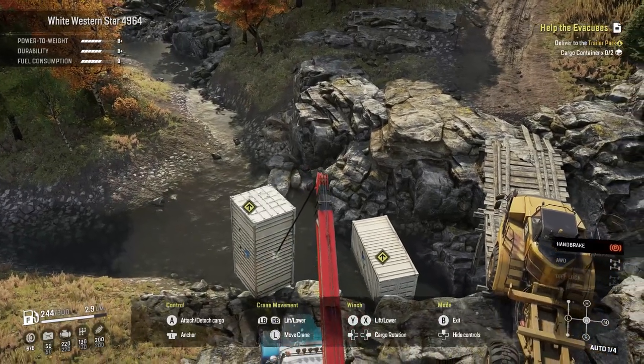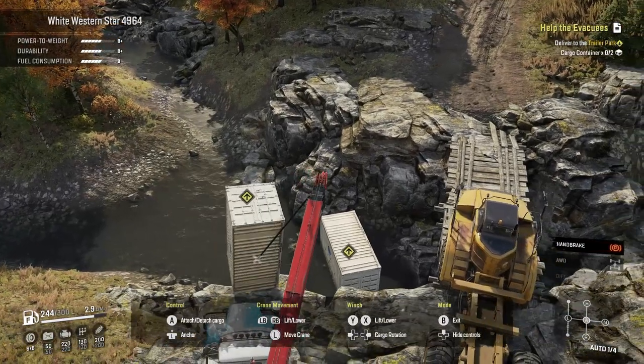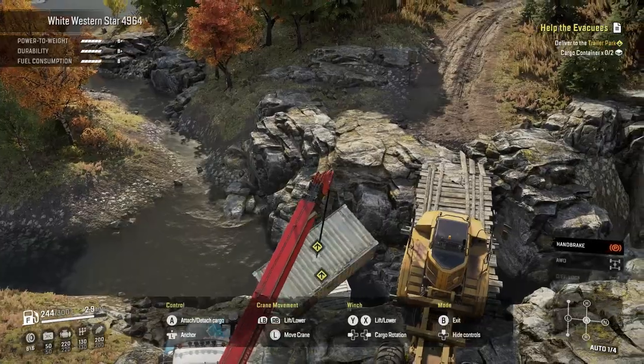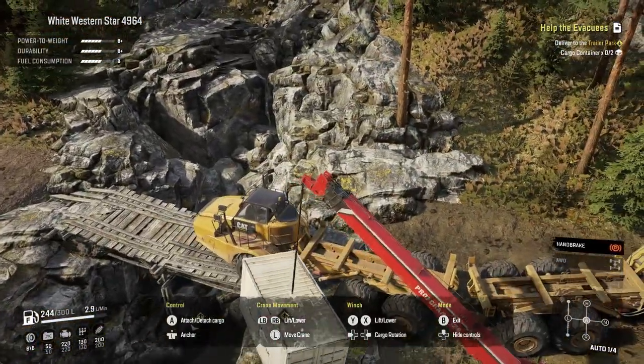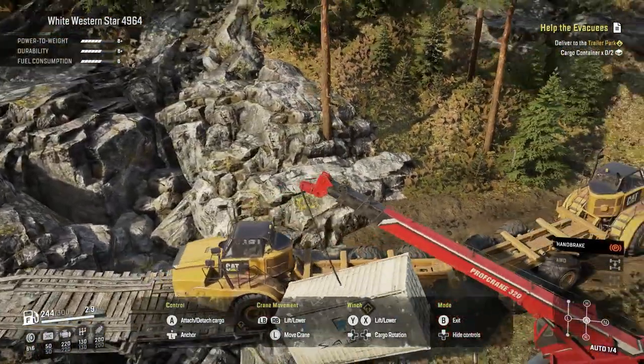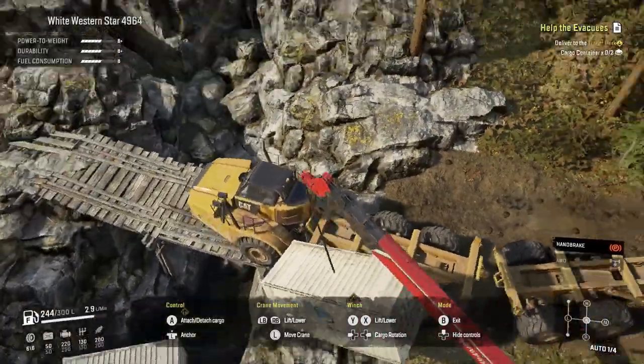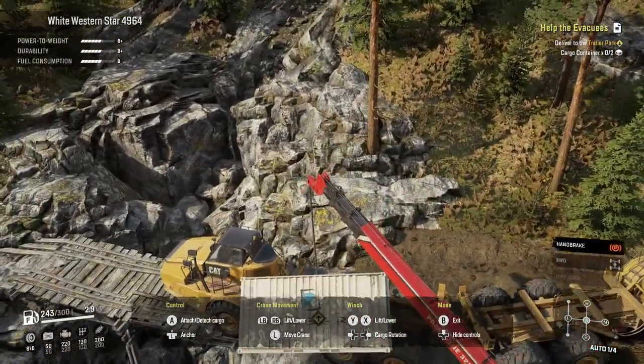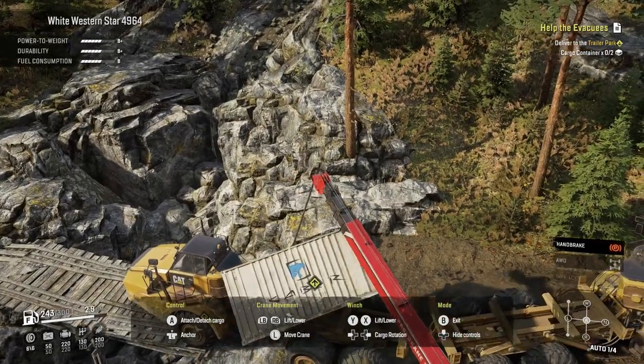For this task we need to grab two cargo containers which spawn in at this little river crossing-ish area. I don't know exactly what you would call it - it looks like there's no waterfall, maybe when it rains it makes a waterfall but it's only temporary or something.